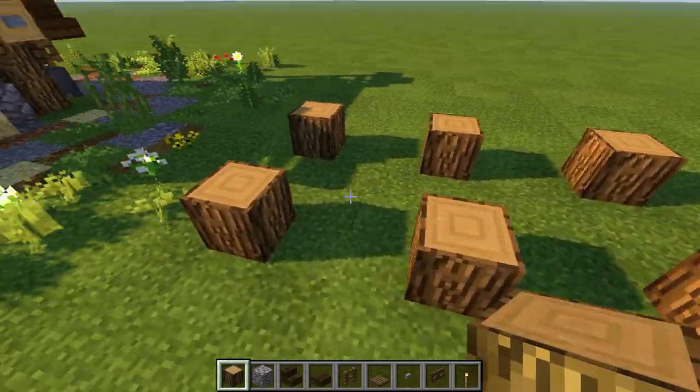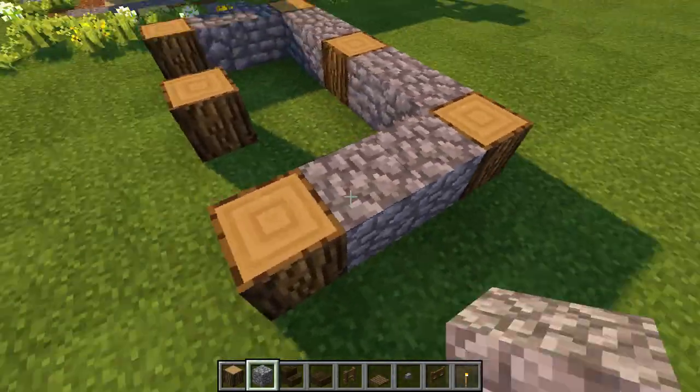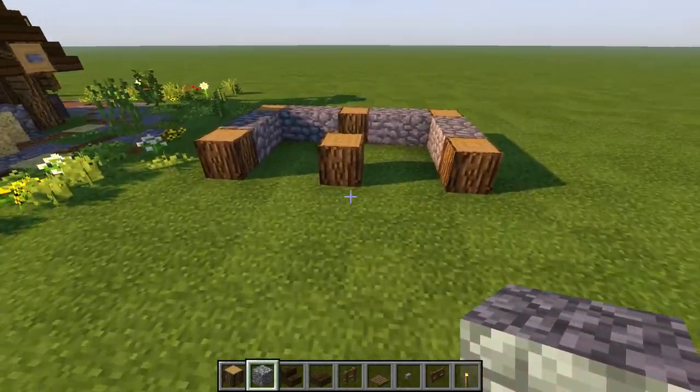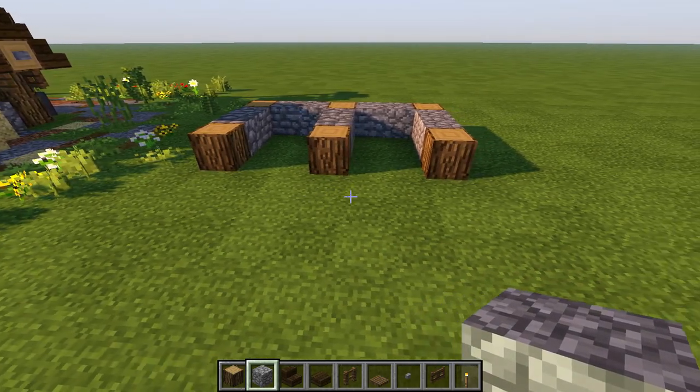Now in between these we're gonna put our cobblestone — right there, there, there — and then leave these two open so we can get down there, and cover these two up so the two horses can be in separate little pods.